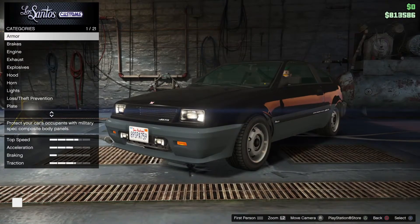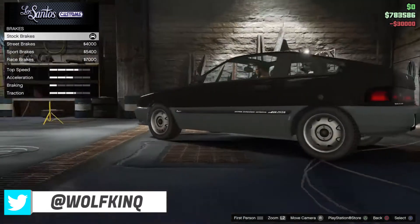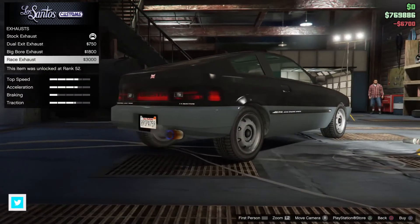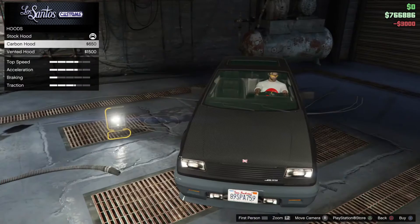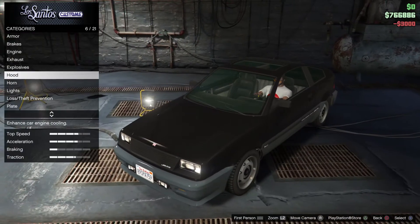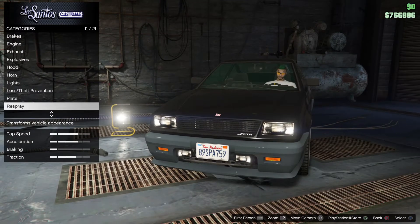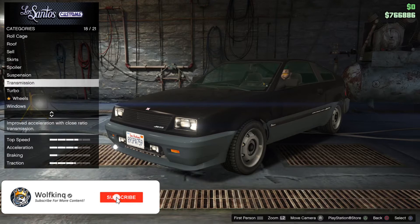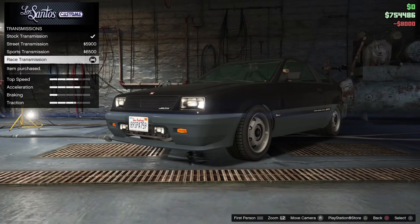Alright let's do this — Dinka Blista Compact, full armor of course, brakes, race engine — you want that maxed. I don't really have much choice. I'm gonna leave that till last because I worked out on one of the other cars it didn't work out the way I wanted. Alright, suspension, race transmission of course.